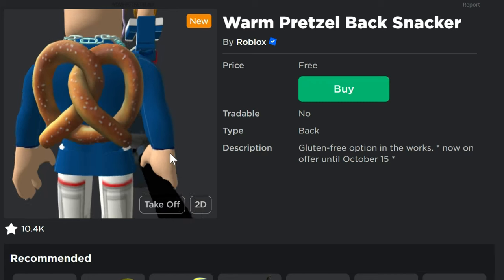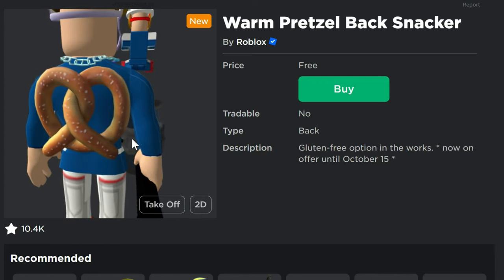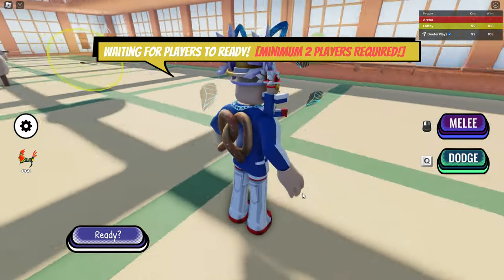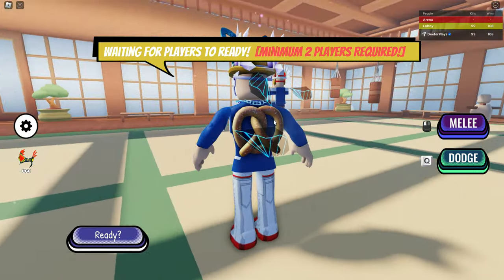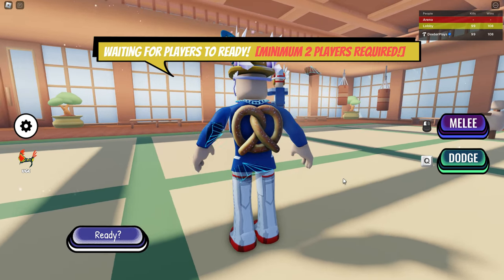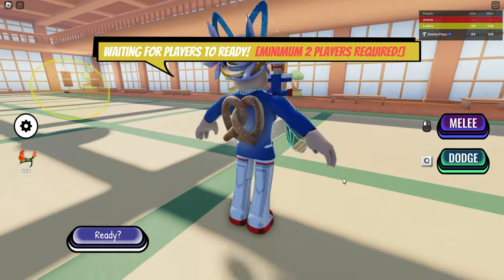Let's see if it's got any particles or anything with it, because a lot of these Roblox free items end up having some sort of particle. Here it is with us wearing it in a game. I'm not seeing any particles — really disappointed. I was hoping for maybe some small nacho cheese cup things coming out of here, because what's a salted pretzel without some nacho cheese? I'm just saying.